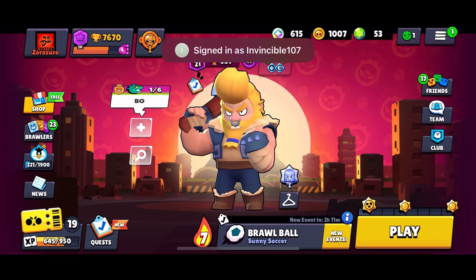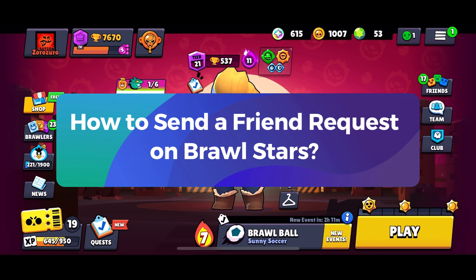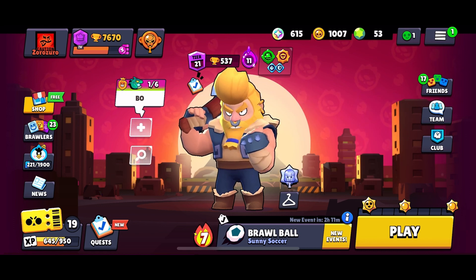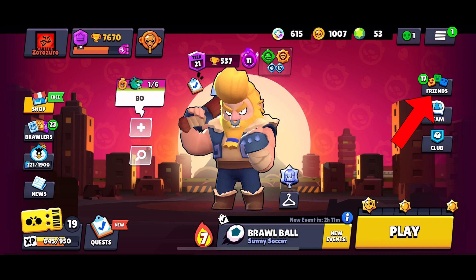Hey everyone, welcome to Gaming Explained. In today's video, I'm going to show you how to send a friend request on Brawl Stars. So let's get started. First, launch the Brawl Stars game and tap on the friends option located at the right side of your screen.